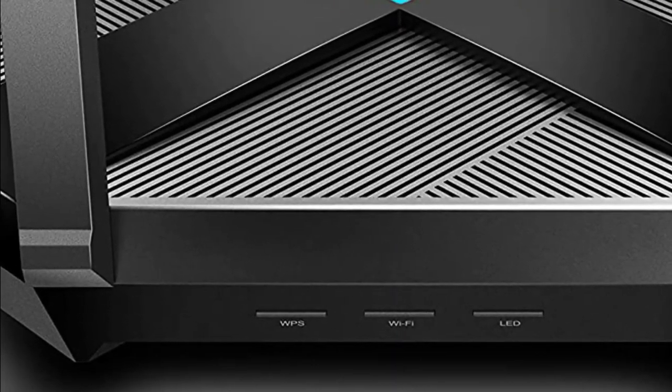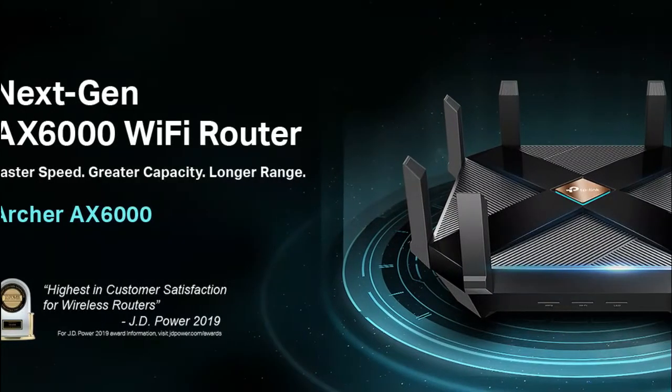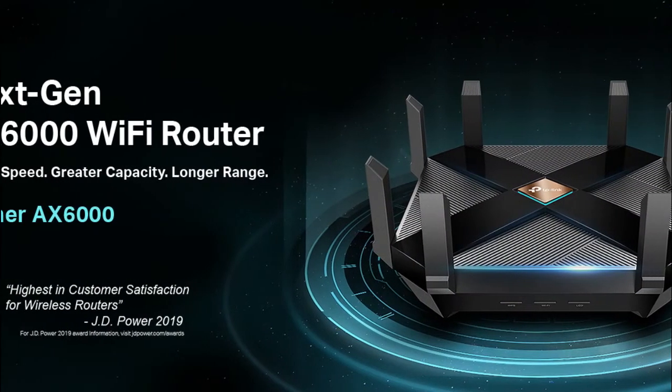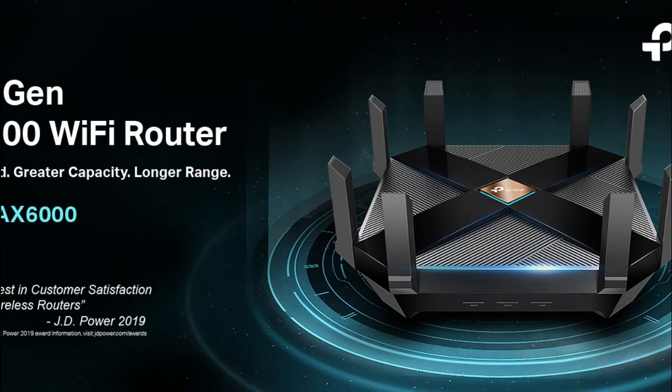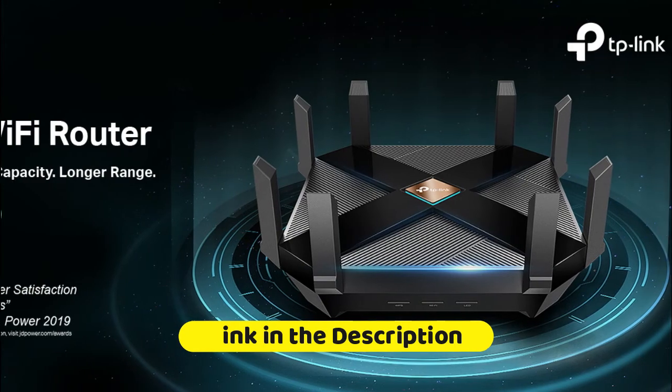Eight high-gain external antennas deliver a strong Wi-Fi signal throughout your home. BSS Color technology ensures smooth and stable connections by eliminating signal interference from neighbors, while beamforming and range boost deliver a stronger and far-reaching network.